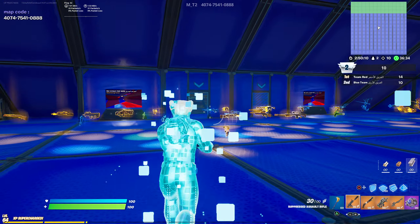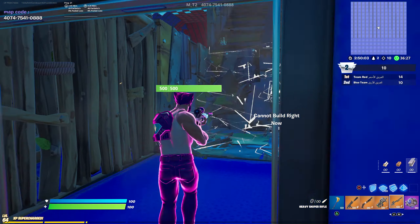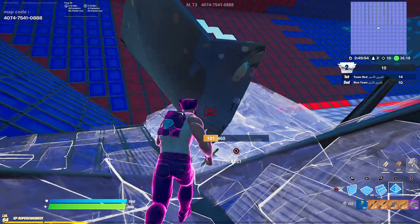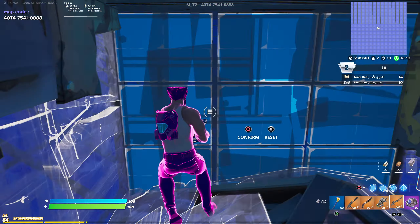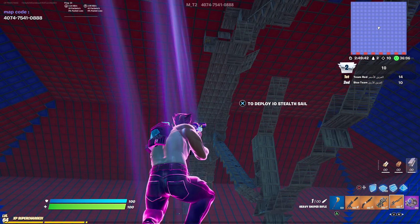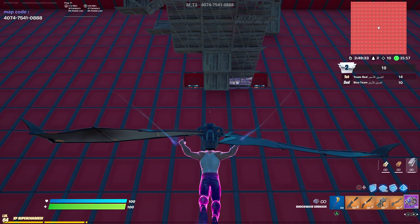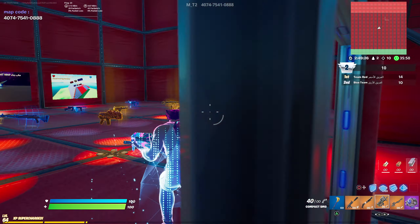For tryouts, you'd have to hit a no-scope with one of the snipers where you can't see your crosshair — like the heavy sniper or the bolt-action sniper. Your crosshair is the thing in the middle of your screen. I did a no-scope with that, so you have to do it. No — you're already in. So other people have to do it, I should have been more clear.